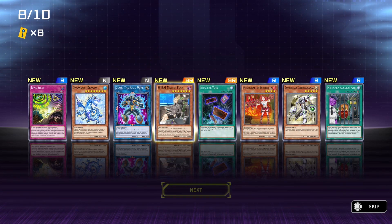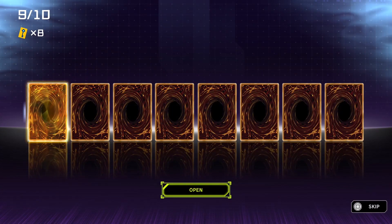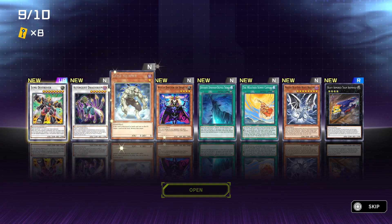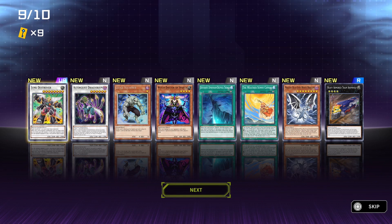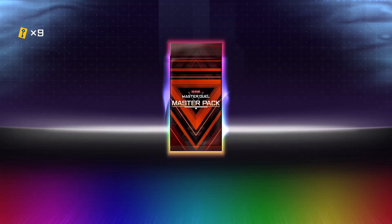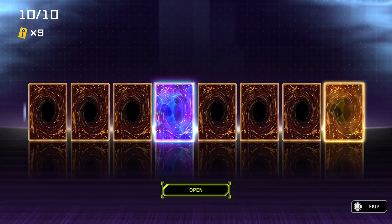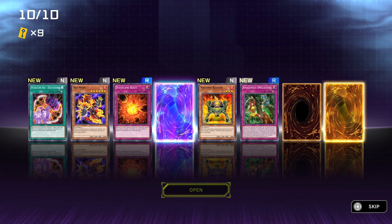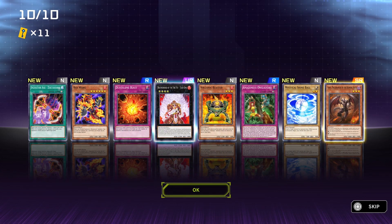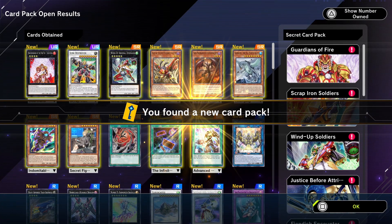Spiral Master Plan. Oh, Into the Void. Hey, this is the pack — this is a good pack! Here we go. Hey, Junk Destroyer! That could be good to put in our Synchro deck actually, that's not bad. I've got Malefic Blue Eyes — make that Paradox deck, you know. Last pack magic. Oh, that's got to be good. Oh, Brotherhood of the Fire Fist Tiger King. I want to make an Agent deck as well. I used to love Agents with a Mystical Shine Ball.